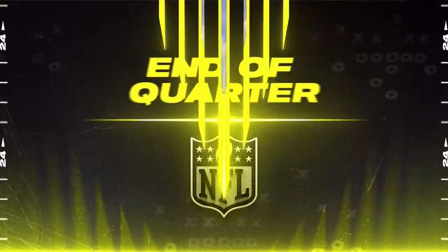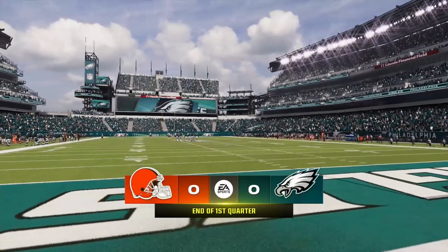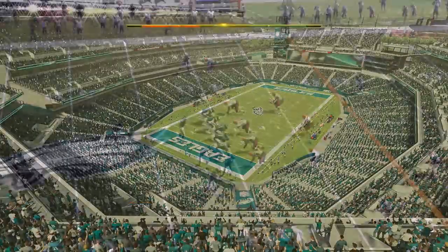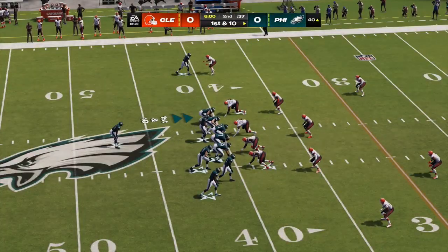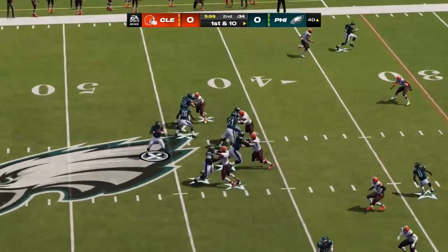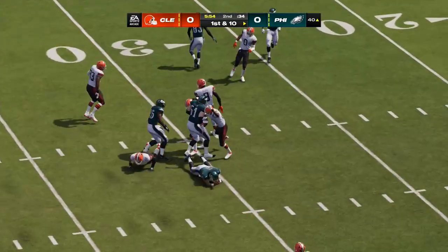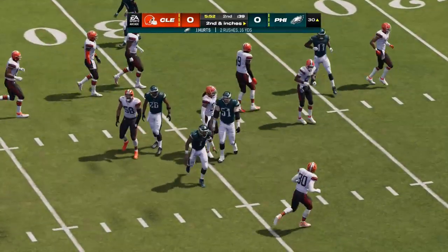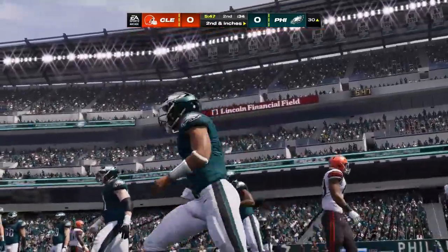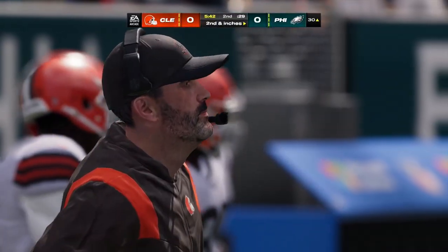No score after one on EA Sports. Now second quarter action from Philadelphia, and it's the Eagles in possession with a first and ten. Hurts sets up to throw, and he works it to the 30-yard line, right at the 30 — he'll get ten there all on his own, but it'll be second down. They made a nice effort to stick him with a loss for that play, but it's going to take more than that to keep him from advancing the ball.